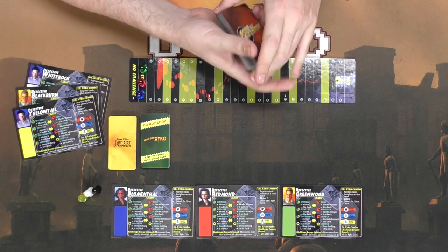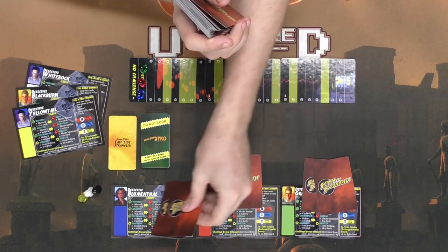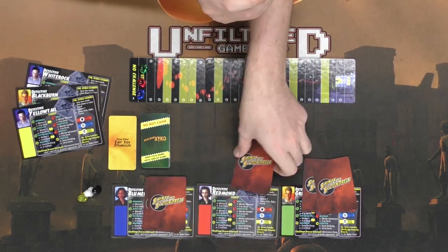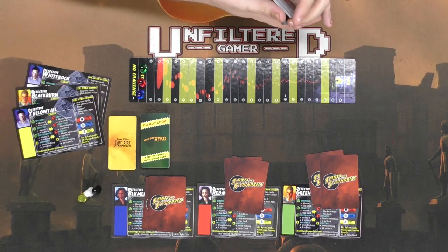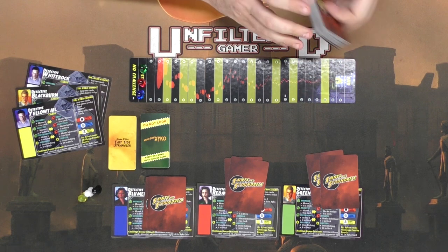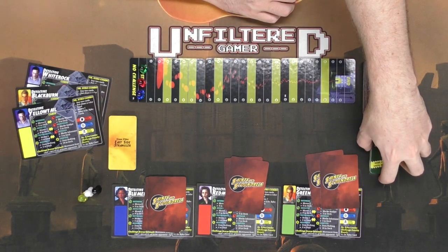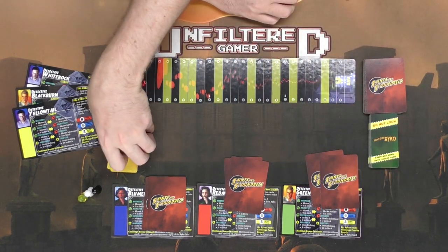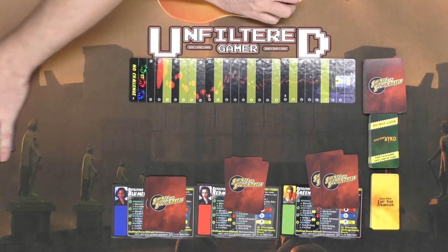No one gets to see these cards except for the player whose cards they are. So we've got the blue Menthol character, the Redmond character, and the Greenwood character — which I guess symbolizes the color of their cards — and they all have their two cards to start with. You can move the Dr. Zyko cards somewhere else away from the board, and then you're pretty much ready to go. We're not utilizing the unused characters or meeples so we can move them off the board.